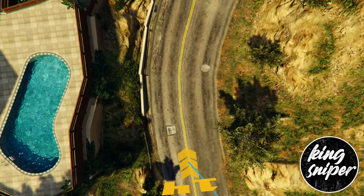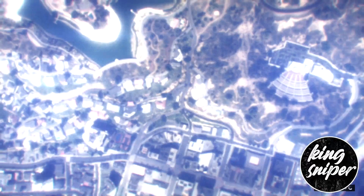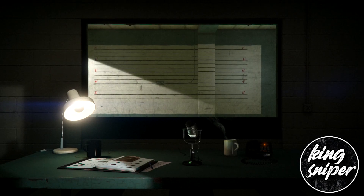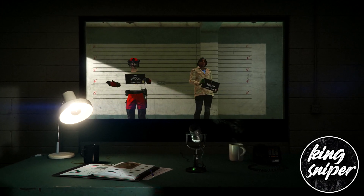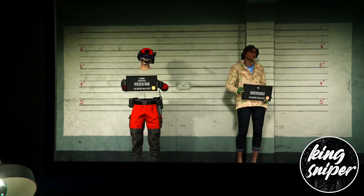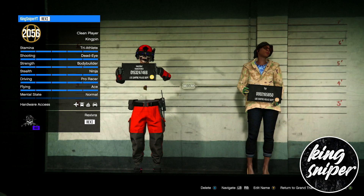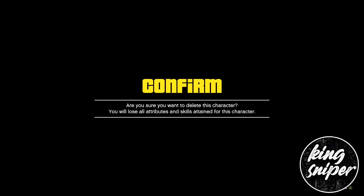Once you've done that, accept the alert and go to the pause menu, go over to online, and go down to choose character. Once you're here, delete the female character with the outfit on — press X and type in delete.